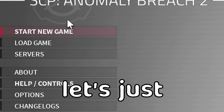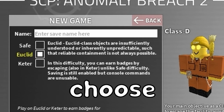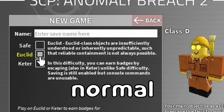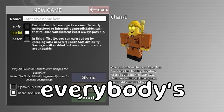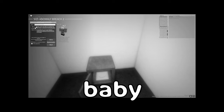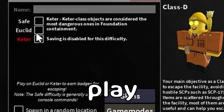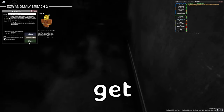So here we are in game, let's just go ahead and get started. You get to choose your difficulty — you can either be playing on safe, euclid, or keter. And just for the video, we're going to play on normal difficulty, because that's what probably everybody's going to be playing on. Unless you're a little baby and you play on safe, or a crazy person and you want to play on Keter.